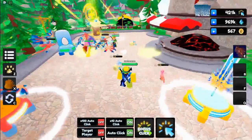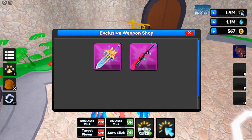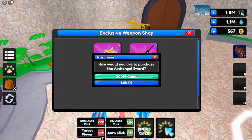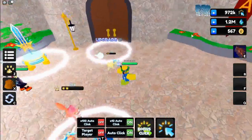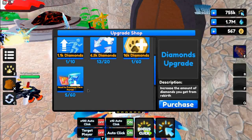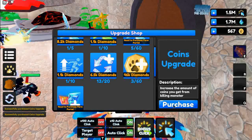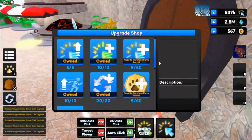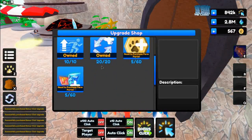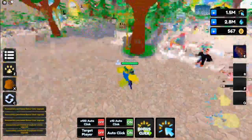You can actually buy these dragons for normal coins too. These swords are looking pretty good but I probably won't buy one for Robux — I'll just save up coins for that. It looks like the game is actually making us purchase the next portal, so let's go ahead and do that. I went ahead and upgraded all of this stuff to the max I can.